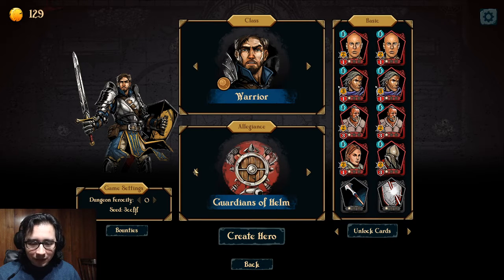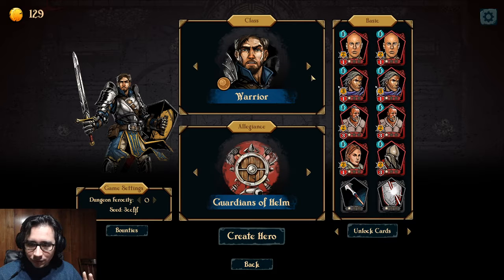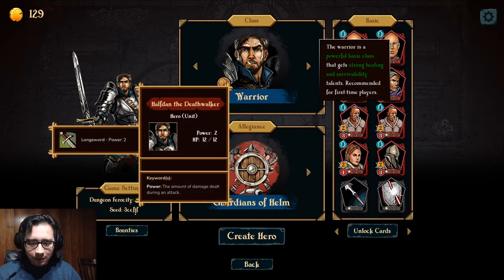Let me explain a little bit what the hell is going on here. You start the game by choosing your champion — this is your main card. Also, by the way, this is a deck builder, roguelite.